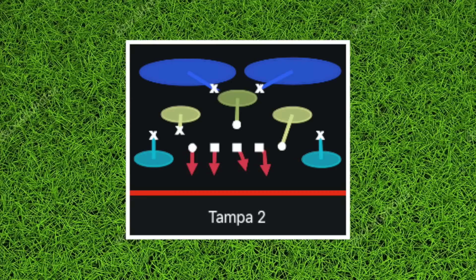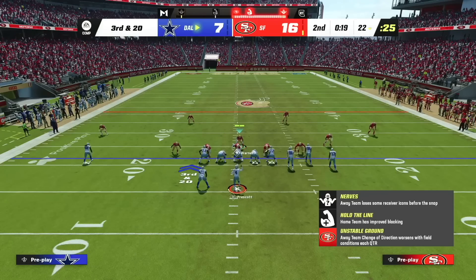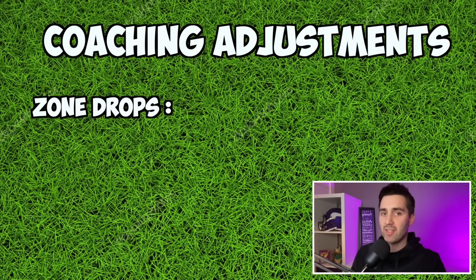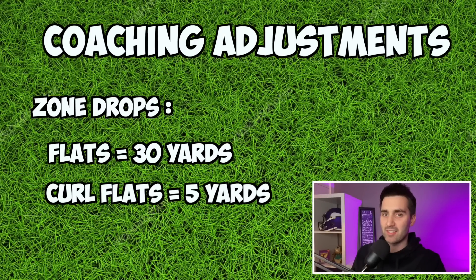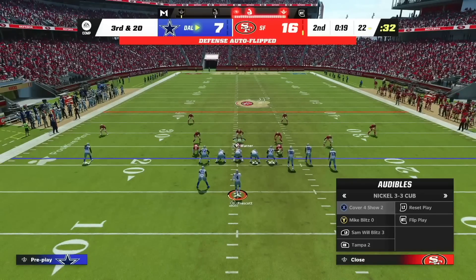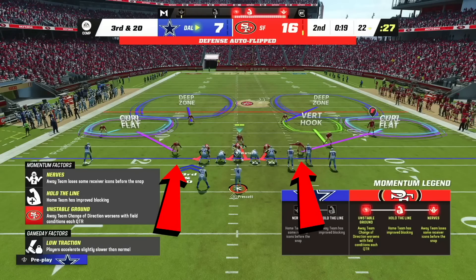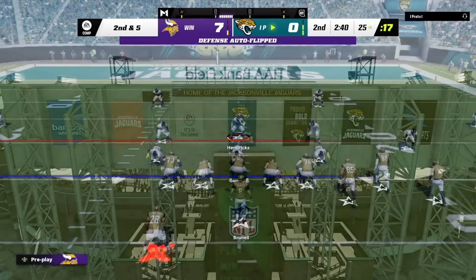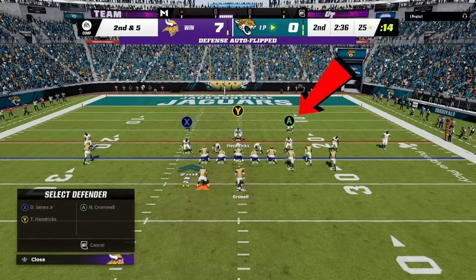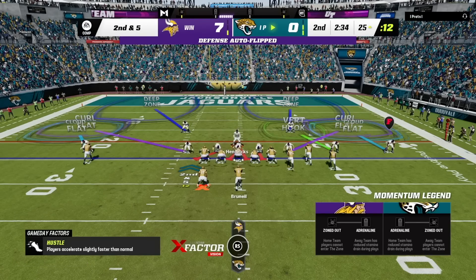Now we're going to take a look at the play Tampa 2. Tampa 2 is another great coverage defense, specifically against flood concepts, meaning they're going to have a route going to the sideline low and a route going to the sideline high. We're going to change our coaching adjustments for this play to have our flats set to 30 yards and our curl flats set to 5 yards. We're going to break the huddle in Nickel 3-3, audible to Tampa 2 in 3-3 Cub, pinch our defense, blitz our user, and stand behind the nose tackle. Next, we're going to drop both of our safeties at the outside linebacker positions into curl flats by double tapping the D-pad to the right to pull up individual linebacker adjustments, then selecting the player and hitting the left stick to the right to put them in a curl flat. Repeat this step for the other linebacker and we're good to go.